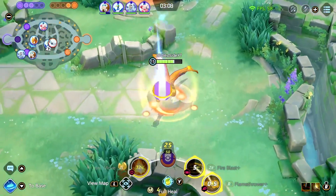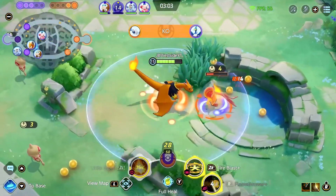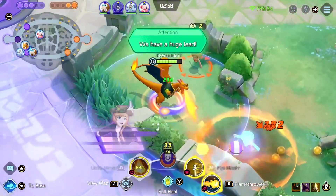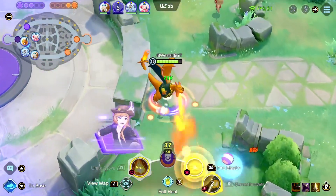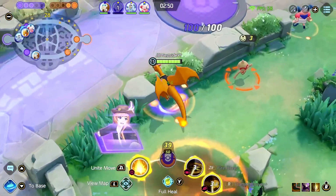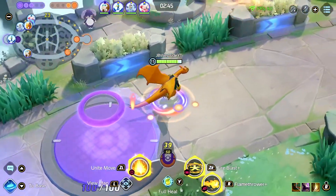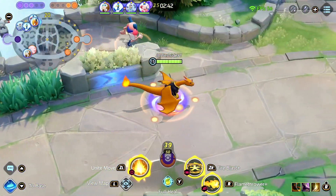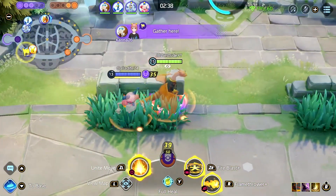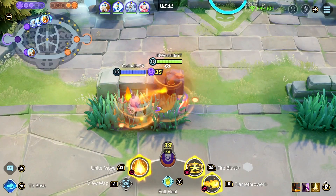We're going for YouTube content. My team got obliterated — not the first time this game. We are at 248 points. There's no way we can throw this, right? I can think of a few ways. They're pushing our goal pretty hard. Do I want to help? If we don't see anyone, you can probably go. Actually they left — yeah, we can definitely get this.